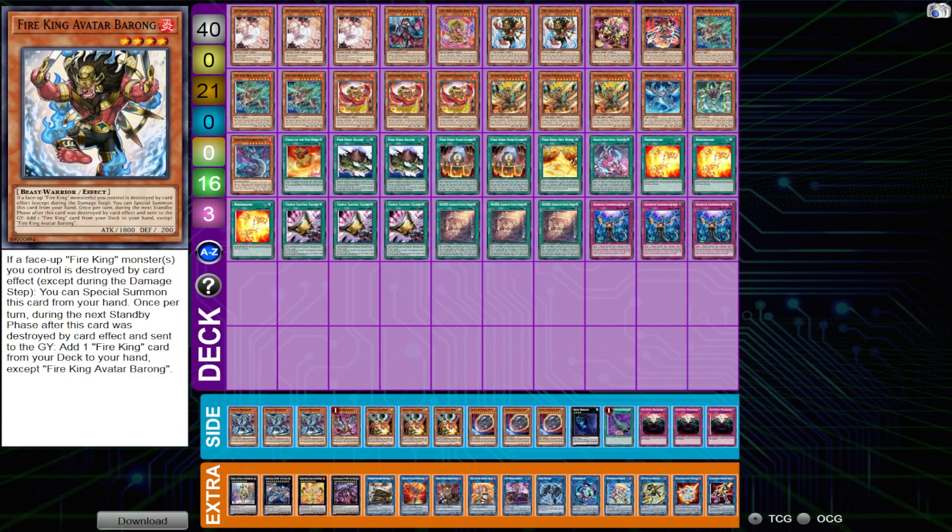Earlier, in my last video, I did an explanation on Fire Kings as a concept — the things you want to do in the deck, a few engines you should be playing or considering, and the overall general idea of figuring out if the deck is viable for this format before Phantom Nightmare. It comes as no surprise that Phantom Nightmare is going to be a game-changing set that will highly bolster the Fire King strategy, as well as a few other themes. After playing three duels, I figured out this deck can be a little more aggressive than I initially thought.